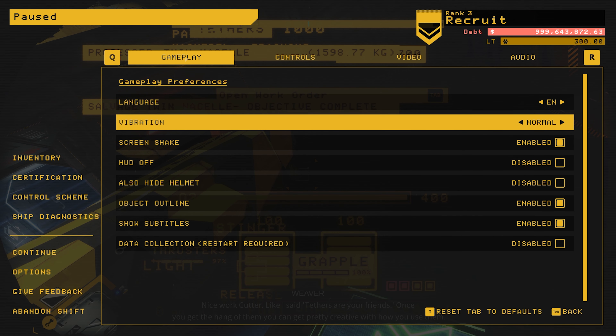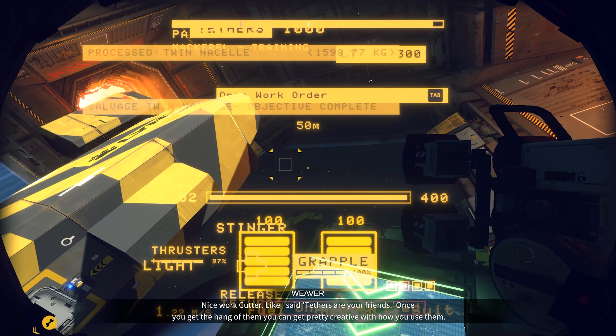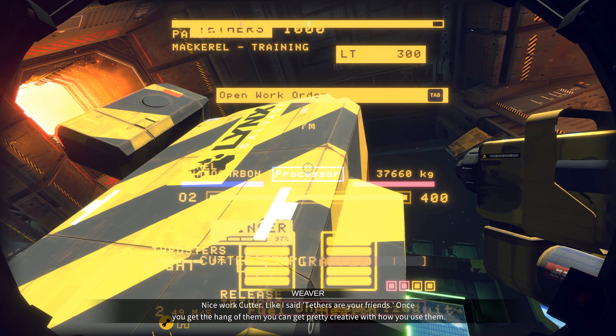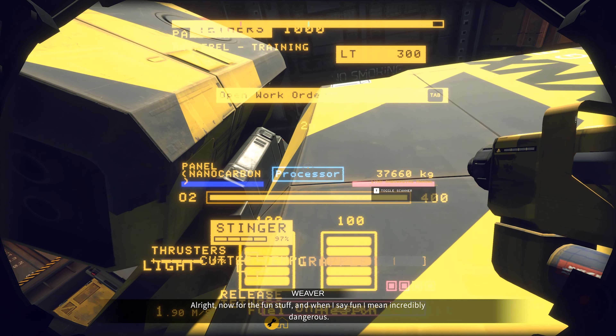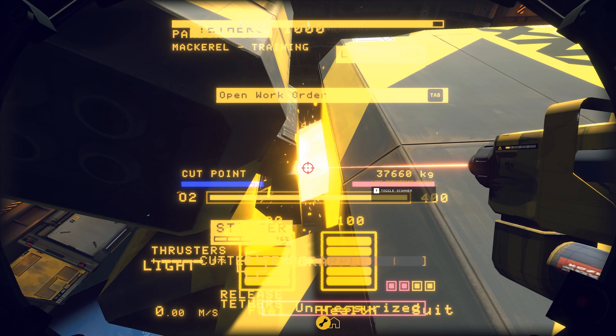It looks like there's not much in the way of ways to hide the HUD. So we're stuck with it for at least a little bit. You can get pretty creative with how you use tethers. All right, now for the fun stuff — and when I say fun, I mean incredibly dangerous.